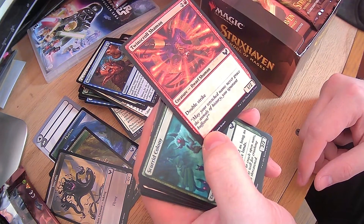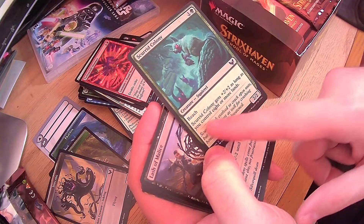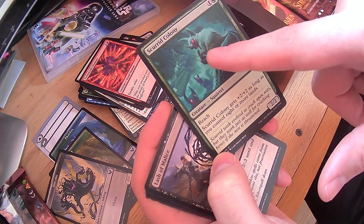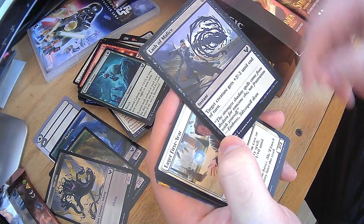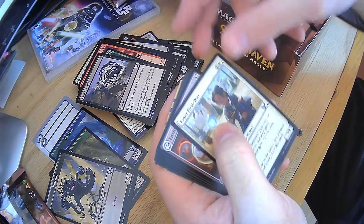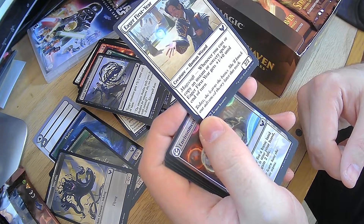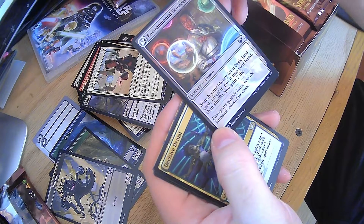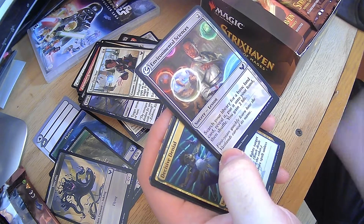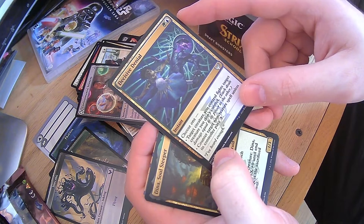Twin Squirrel Shaman — it has double strike. Pump it and it's going to be unstoppable. Gets plus 2, plus 2 as long as you control eight or more lands, and it has reach. So with eight lands on the field, it's a 4-4 with reach and double strike. Very mean. Lash of Malice — target creature gets plus 2, negative 2 till end of turn. Can be useful in many ways. Eager First Year — whenever you cast or copy an instant spell, it gets plus 1, plus 0 till end of turn. Very nice. Environmental Sciences — search for basic land, reveal it, throw it in your hand, shuffle, and then gain two life. A 2 cost lesson — I like that one.